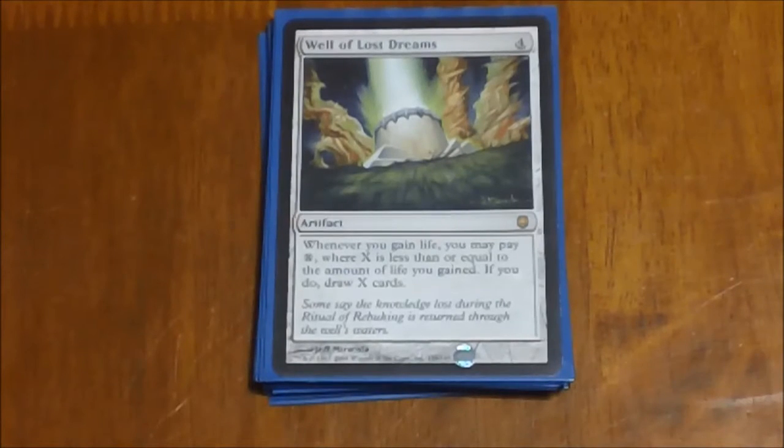Well of Lost Dreams is pretty much in here for more card draw. Our commander lets us gain life a lot, and we have a bunch of cards in here with Lifelink and ways to give other creatures Lifelink. Whenever you gain life you pay X, where X is equal to or less than the number of life you gained, and then you draw that many cards. You could pay one mana to draw a card every time you gain life, or if you gain a big chunk of life at once you can draw as many cards as you really need, as long as you have the mana. Helps you keep your hand full.